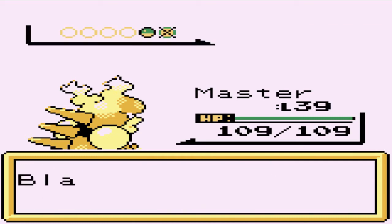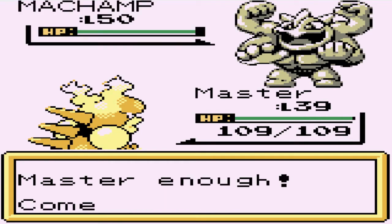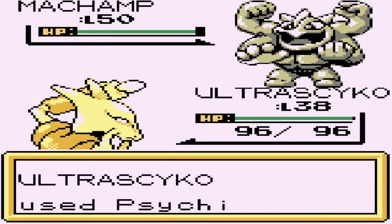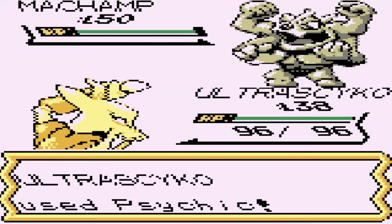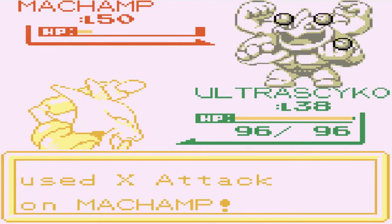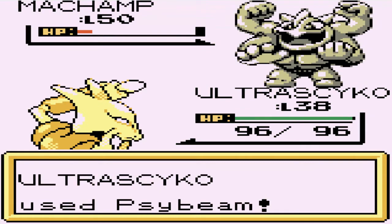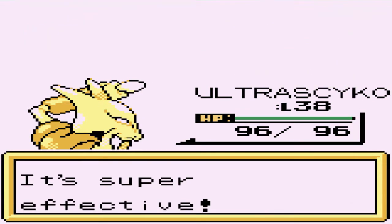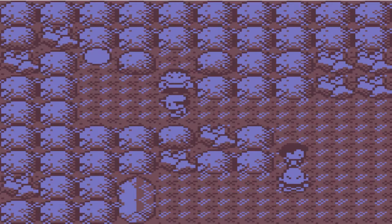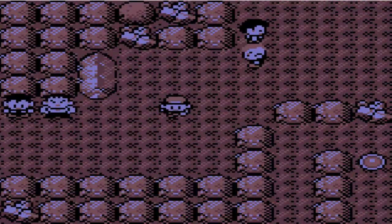He's coming out with a Machamp - this is going to be scary. Lucky for us we got Ultra Psycho who can learn psychic attack. Machamp nearly gets defeated, but we're playing with fire here. Machamp is weak against psychic type Pokemon but very high on attack, and Ultra Psycho is very weak in physical defense. We found a King's Rock - we'll be able to evolve our Pokemon.